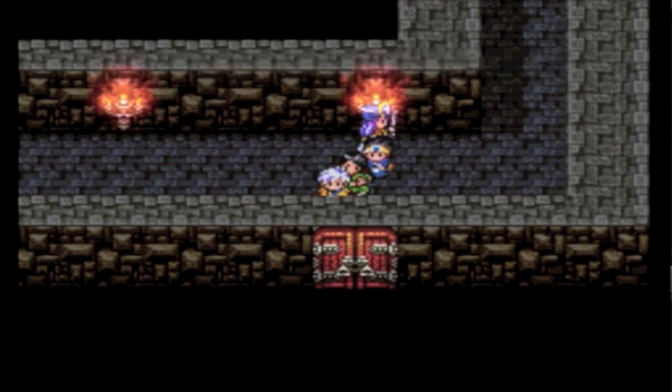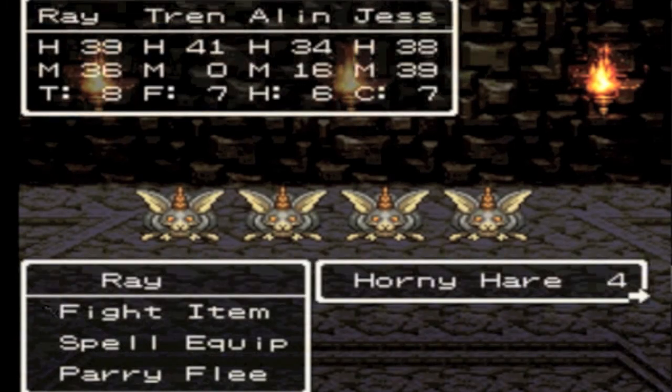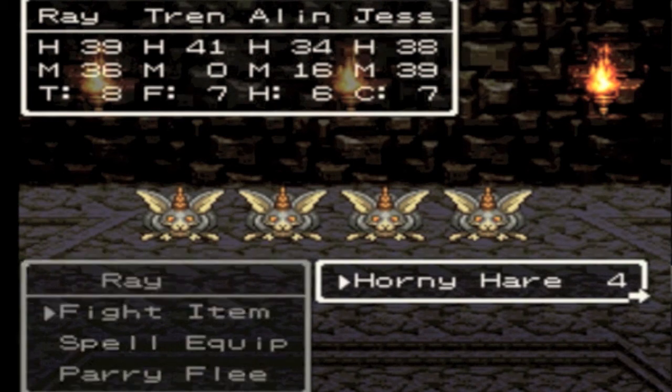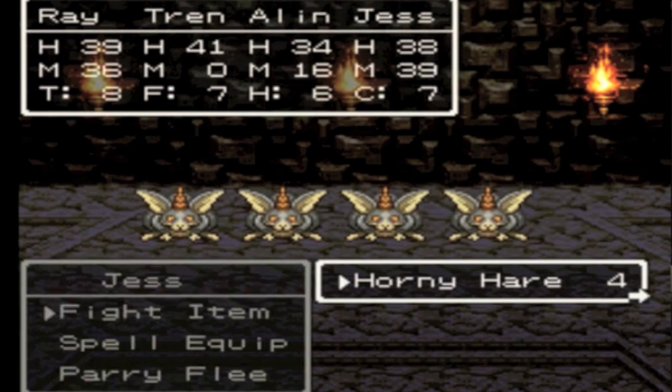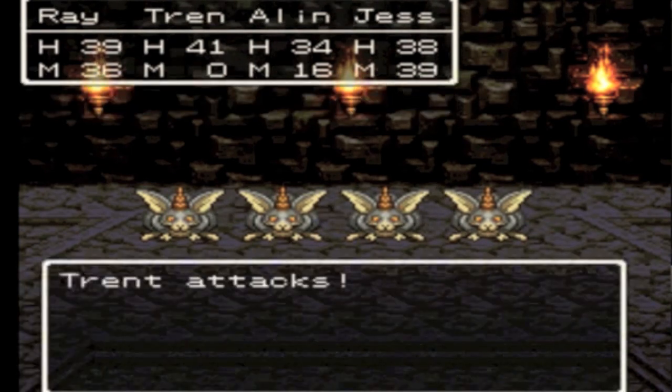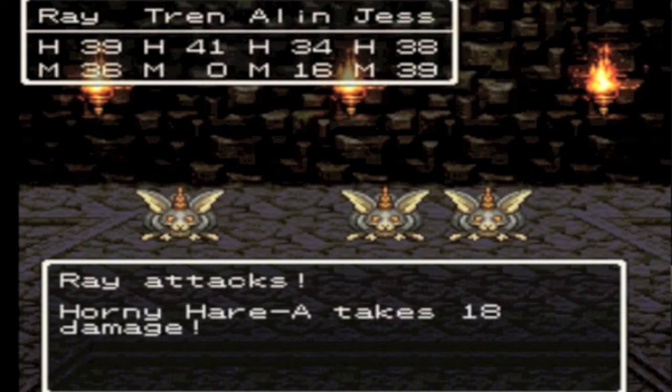Now inside this door is probably a very important item for this part of the game — I recommend getting it as soon as possible. Since we're in a battle now, I shall explain it here. The whip that we got from the mini-metal man is an item that can hit every enemy in a group, which is very important for battles like this where enemies are probably going to withstand someone like Jess's attack.